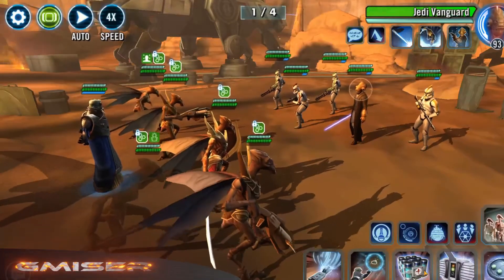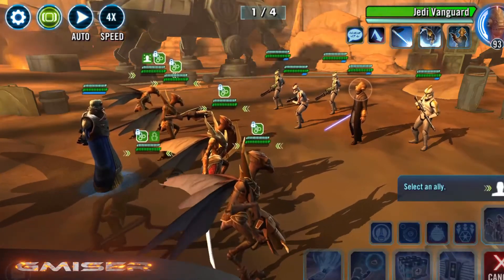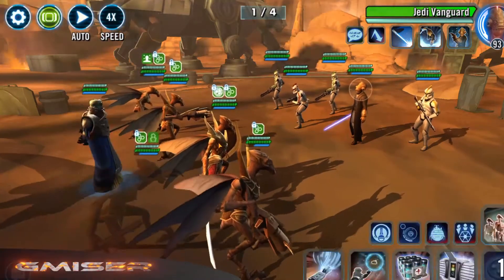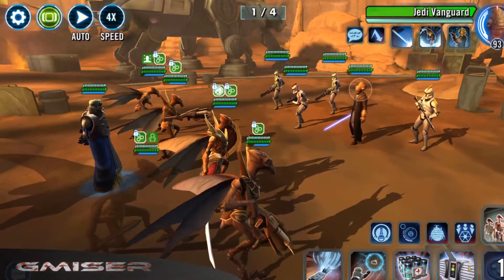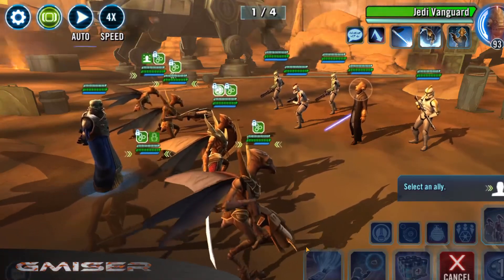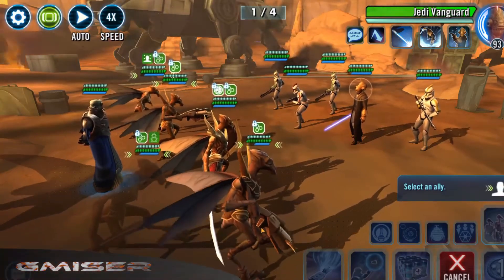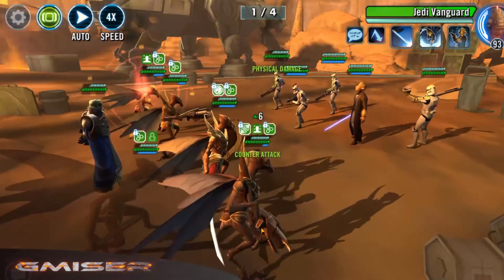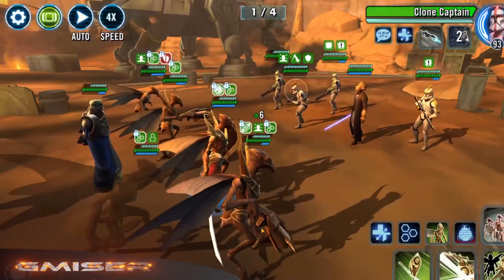I want to give the Terameter tick to Brute Alpha, as I want him to be regenerating health and protection very often. And I want to give the Taunt tick to Zomfag. Don't worry about Zomfag, he can take a beating.